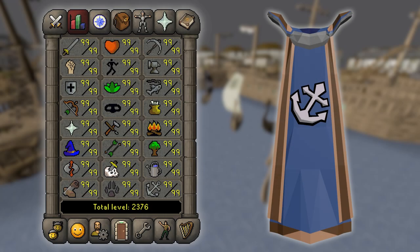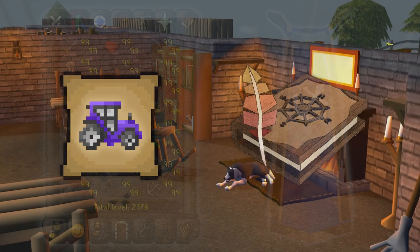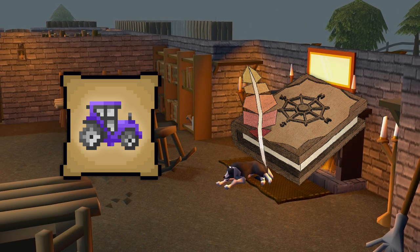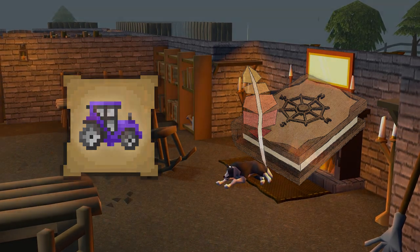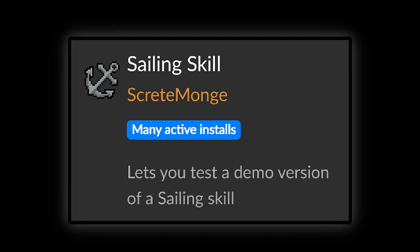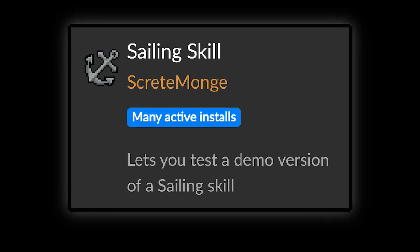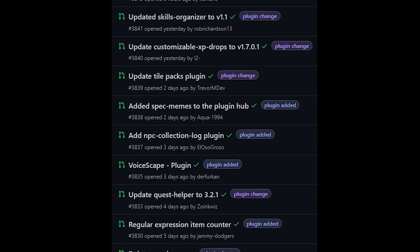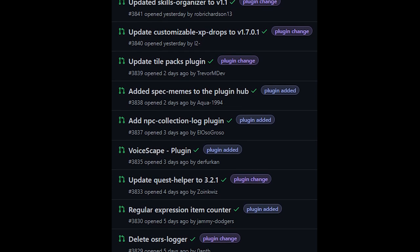And that is our main pitch for a sailing skill. Once again, we've also posted a video of us rambling about this topic in full, breaking down each section and discussing our overarching design goals, which you can find linked below. Let's change gears and quickly talk about the plugin. At the time of this video's release, the plugin will have been submitted to Runelite for review, meaning it's likely several weeks away from approval.